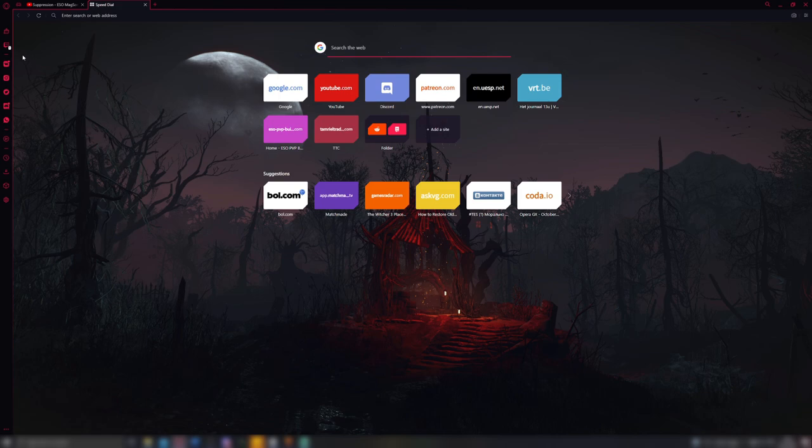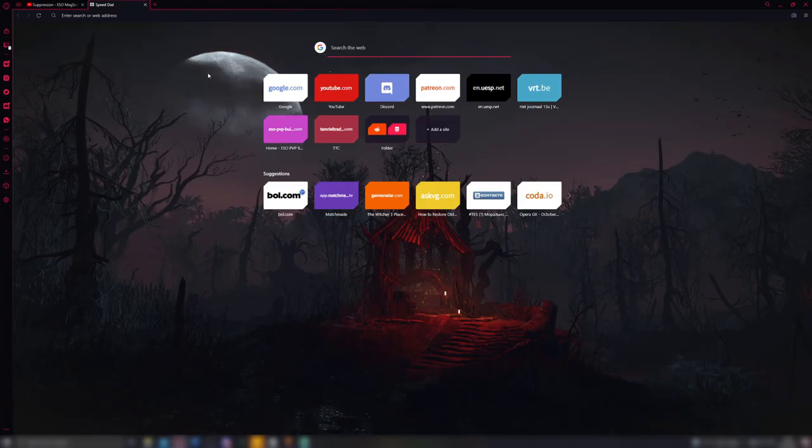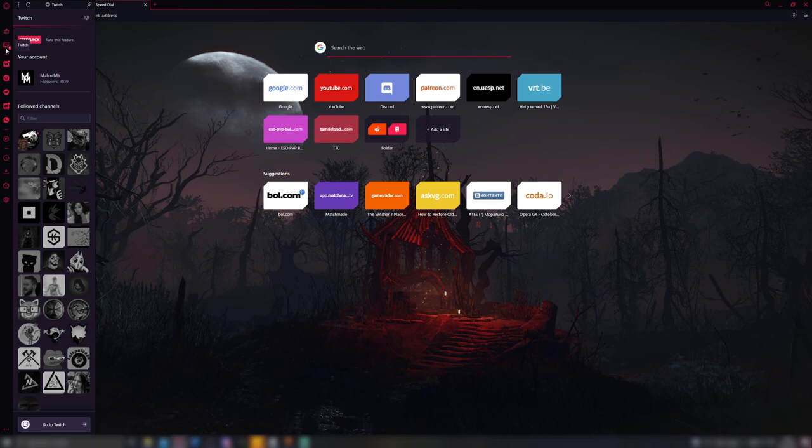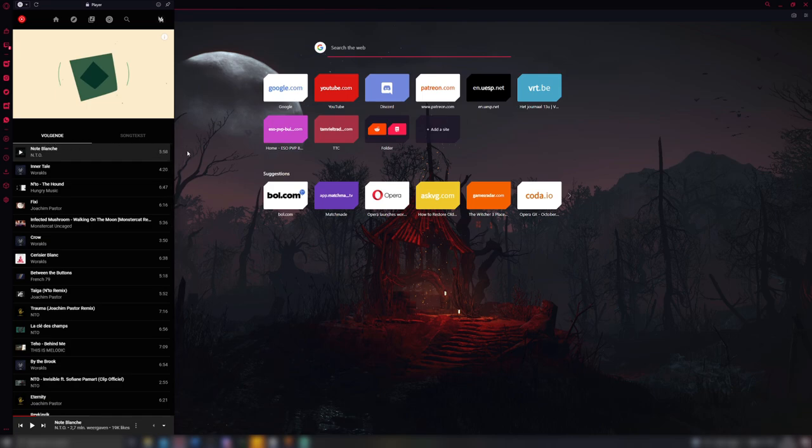For example, on the sidebar you have the different social media icons — things like Twitch, Instagram, Twitter, Discord and so forth. Instead of having to open these on a new tab like on other browsers, you can just click. I just got a notification from Twitch because BCDobo went live — if I click on that it immediately takes me to the channel and I can start watching. The same sidebar also has a music player for things like YouTube or Spotify.